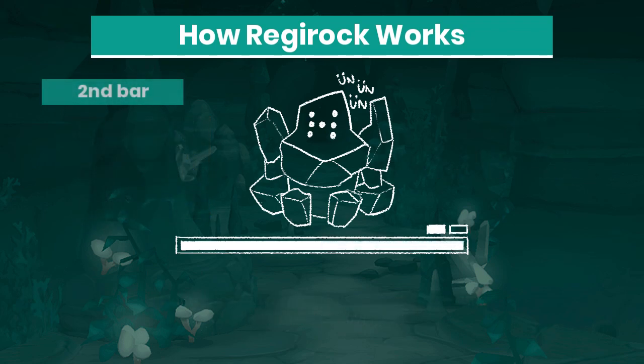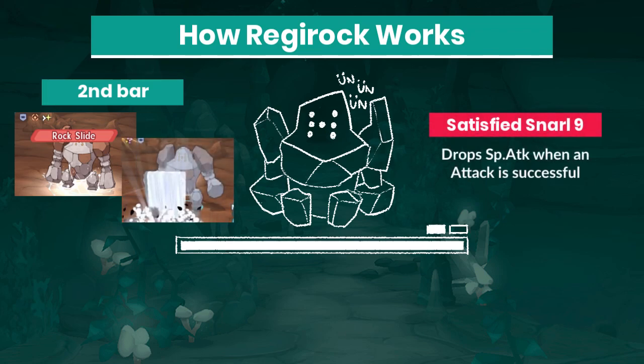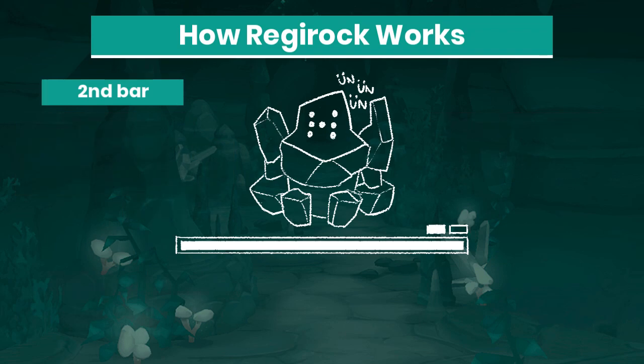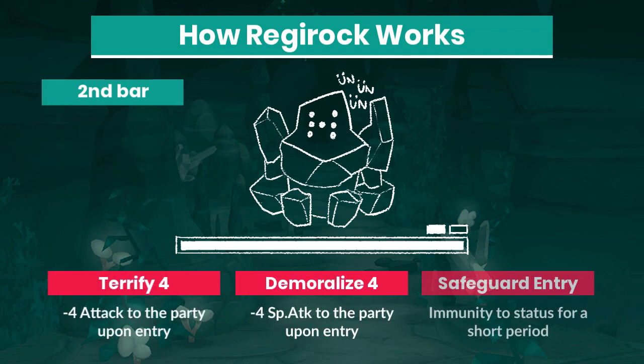The second health bar is where Regirock becomes really dangerous. He will open this phase with a Shrug-Off Crit Rock Slide and follow it up with Iron Defense. Regirock also becomes capable of dropping a special attack with Snarl 9. On this phase Regirock gains several entry passives such as Terrify 4, Demoralize 4, and Safeguard Entry, which will activate whenever Regirock syncs or you enter the battle with a new team.